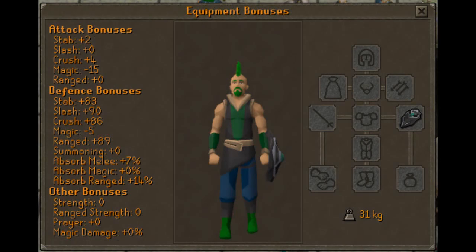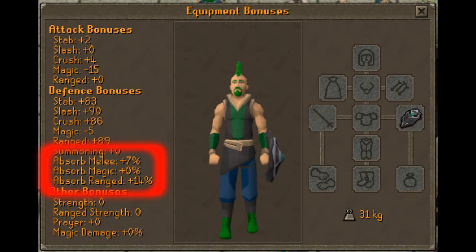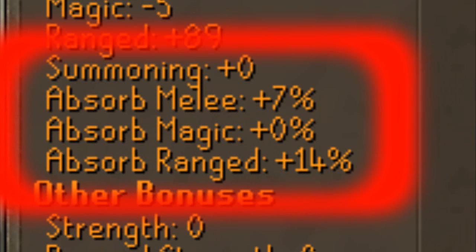These soaking bonuses only work if something hits over 200 HP on you. Here's a picture of me with my Chaotic Shield, and I'm going to explain what's up about these new damage-soaking bonuses. Right down here is actually where it shows how much soaking damage you're getting with the armor you're wearing. With the Chaotic Shield, I absorb 7% of melee attacks dealt to me if I get hit for 200 life points or more, I also absorb 14% range, but I absorb no magic attacks. The way damage-soaking works is the same way as the Combat Triangle — I have how the Combat Triangle works in the description if you don't know.